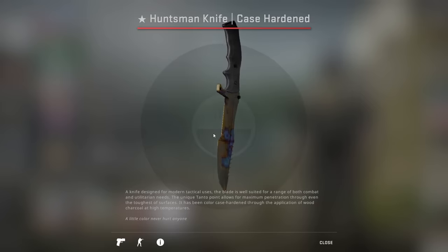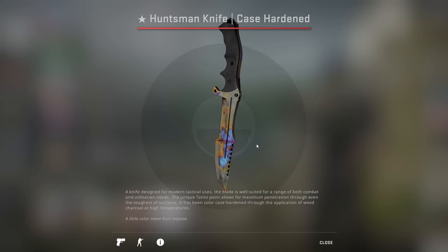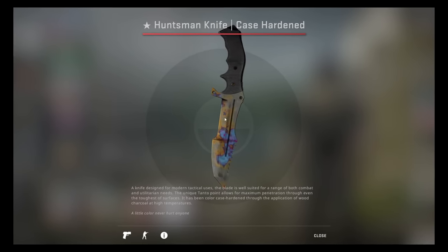If you just shift it upside down, it's a penis. And surprisingly enough, this pattern actually adds a lot of value on the Huntsman Case Hardened. I'm not sure exactly how much, but I remember a few months ago I saw one of these sell for like thousands. Absolutely ridiculous.